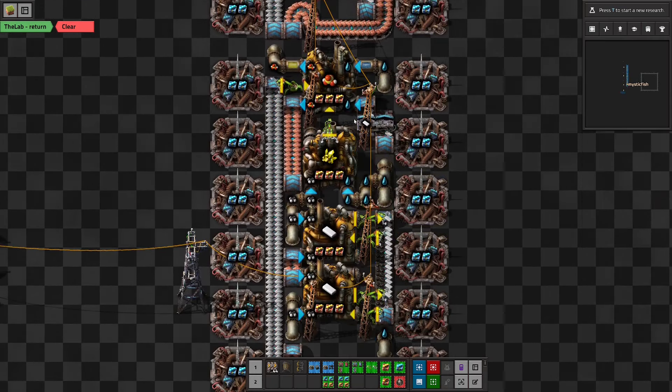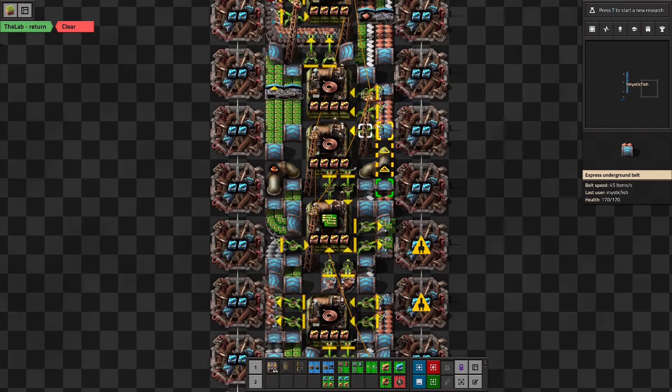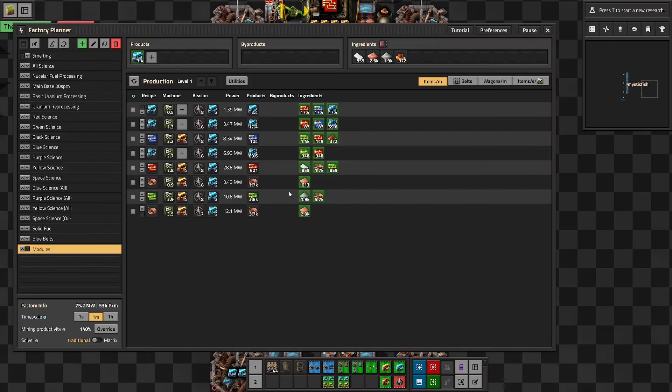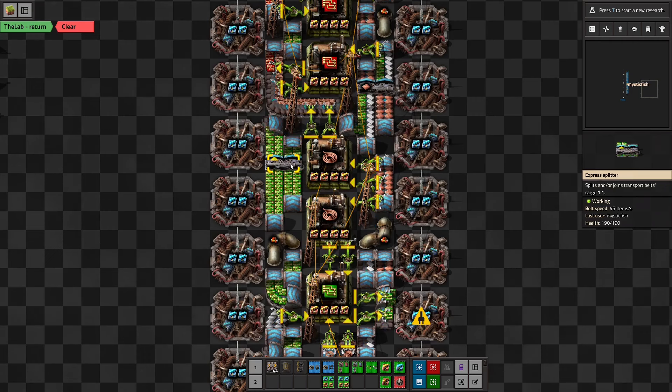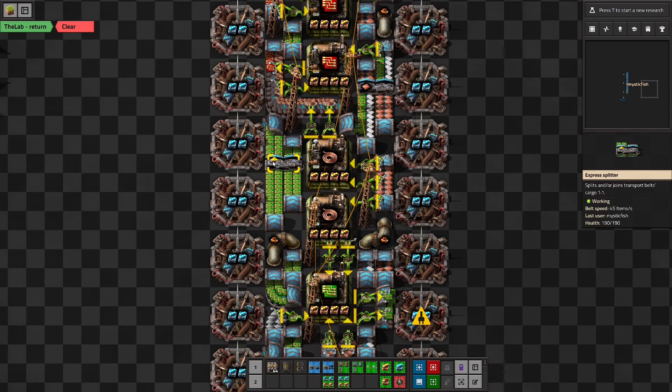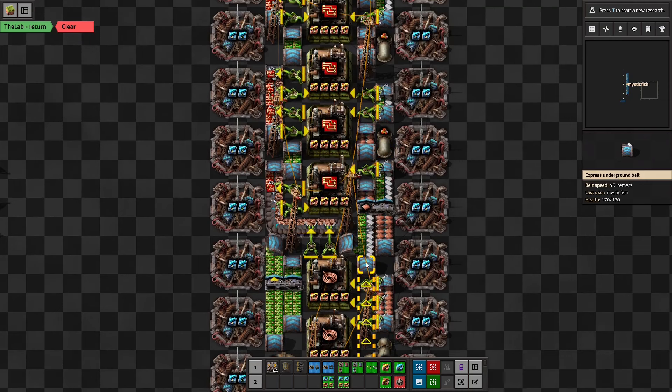We end up combining them here with a splitter to go forward. We already shifted the plastic back to the inside here, and then we need to put green circuits together with it to build the red circuits. The red circuits need less than half a belt of green circuits, so we can just grab half the belt here. This is essentially one belt of green circuits worth, even though it looks like two. We're getting half of the belt, sending it over here to join the plastic, and the rest continues further up. Then we use a splitter trick to swap the copper belt with the plastic-green-circuit belt to get ready for red circuits.